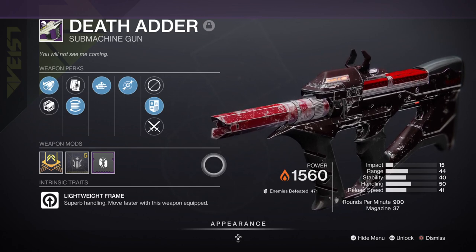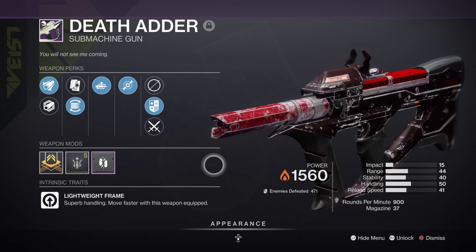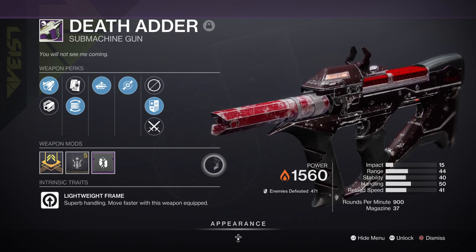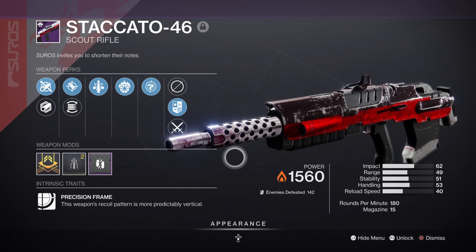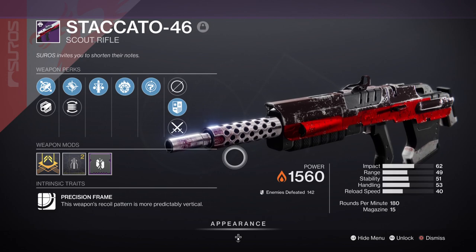For secondary, we have the Death Adder SMG with Autoreloading Holster and Dragonfly. It's a simple SMG that has come in handy when using my primary weapon a lot, as I don't need to worry about reloading, and Dragonfly is great for cleaning up weak and minor combatants. Although the Calus Mini Tool exists, I don't have a roll with Incandescent yet. Instead I do have the Staccato-46 Scout Rifle, which has been useful in mid-to-long-range content. You can also look for a solar weapon with Grave Robber as a perk, as that will give you a similar effect to Autoreloading Holster on a more practical scale.